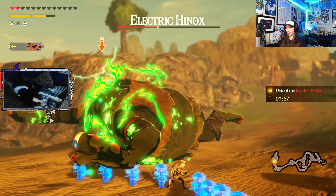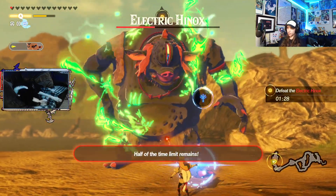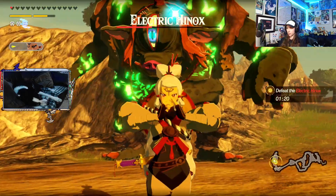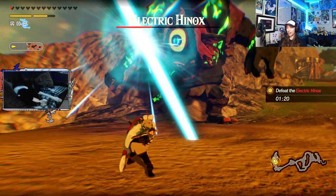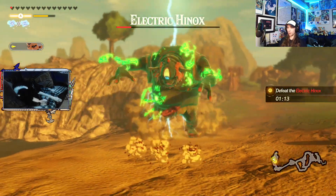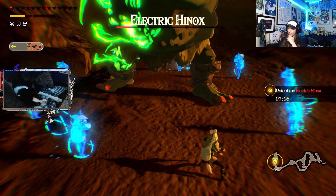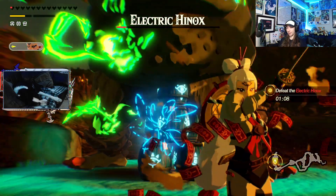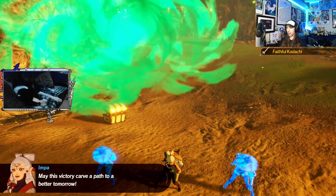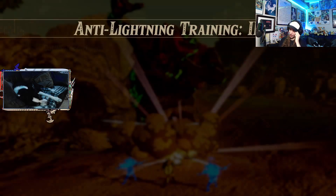We didn't even get a stasis symbol this time - typically we do. Maybe it's just not for electric hinoxes. I have a healing item - I really wish it was like the original Hyrule Warriors where you just got so many potions that would refresh at the beginning of each battle. But this game - it's a freaking electric hinox. This dude can literally kill me just by walking over me.